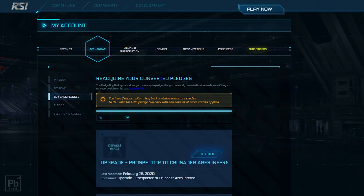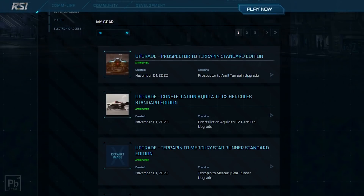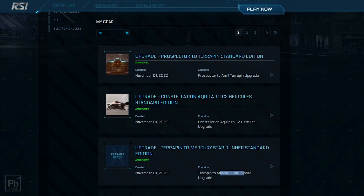For example, last year I melted my Corsair to get money I was going to use for the sale. After the sale I could turn around and take that same credit and get my Corsair back. Coming back to the hangar, here's the Terrapin to Mercury Star Runner Standard Edition CCU that we're going to apply — to take a Terrapin to a Star Runner. That means we need to get a CCU from that Ranger bike up to a Terrapin.